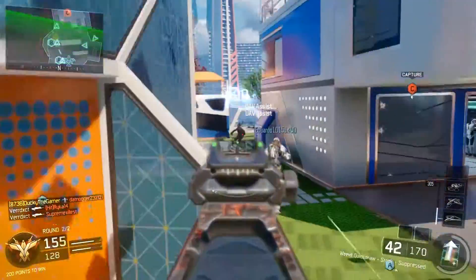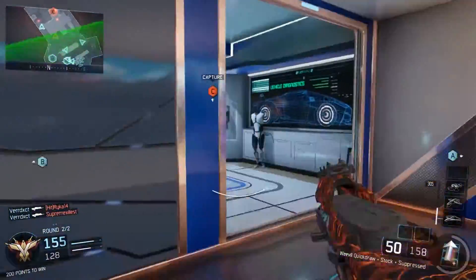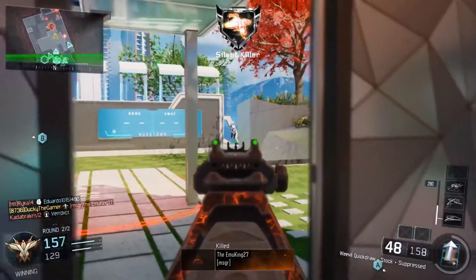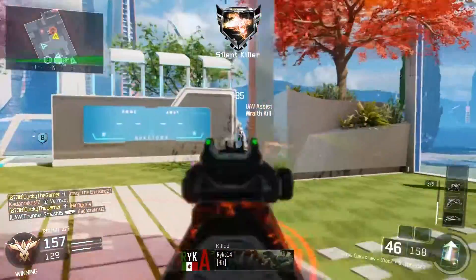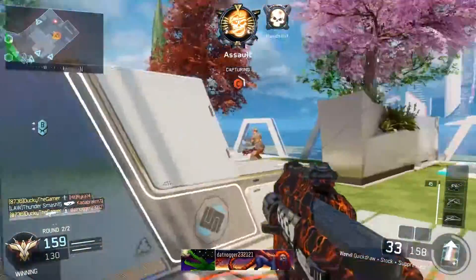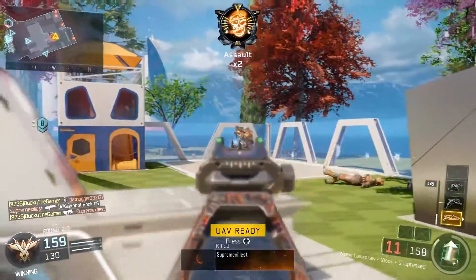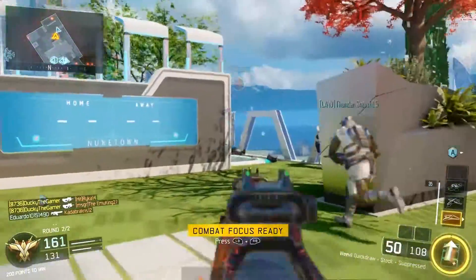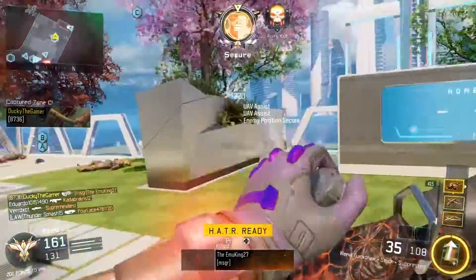You can just slide into the spawns, kill some people, slide back out, reload your gun, and go back in and keep doing this over and over. I believe I have Scavenger and some other perk in the first slot — I forgot what it was. But those two perks are basically subject to change. You can change whatever you want — Hardwired, Afterburner, or whatever you want in that first slot. That's up to you, whatever works best for you.